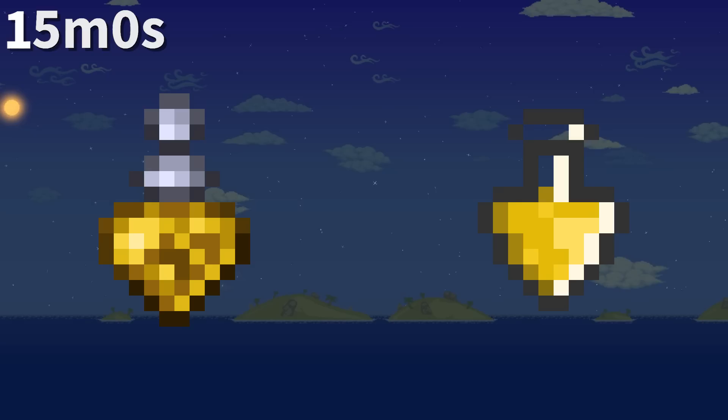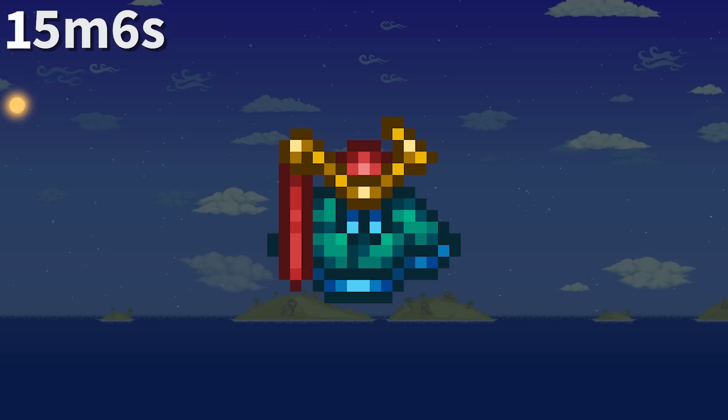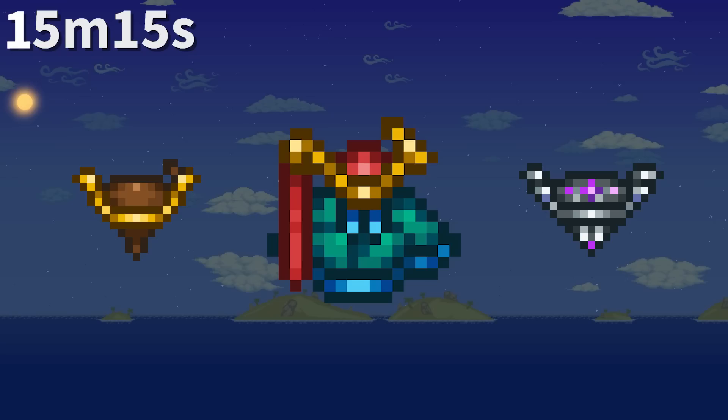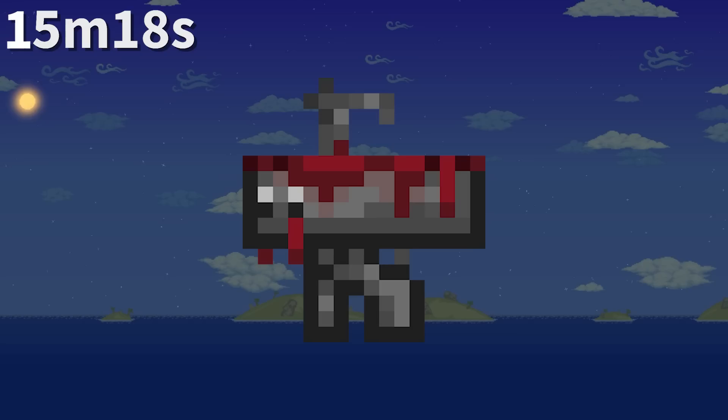The Spelunker Potion became ever so slightly more rounded in 1.3 versus its original 1.2 sprite. The Hardy Saddle item sprite seems to include the turtle shell and therefore the turtle itself, which is the opposite of the Slimy Saddle and Gelatinous Pillion, which don't show the slime on their sprites.